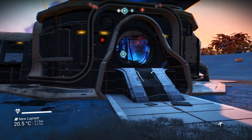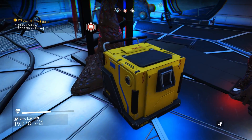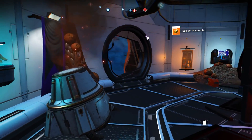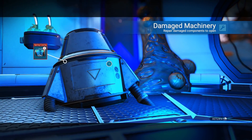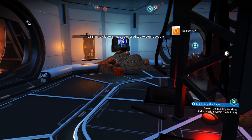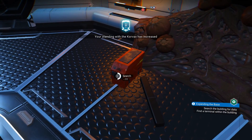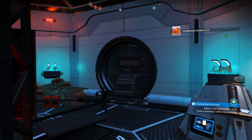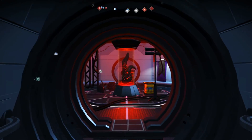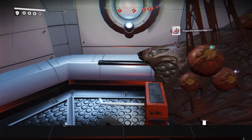We're going to leave these Whispering Eggs alone. Let's open up a few of these containers here. Damaged machinery, pure ferrite — got you covered. 28 nanite clusters. Your standing with the Corbex has increased. Very good. Let's go into this room and — oh my, ow. They always get me, don't they?